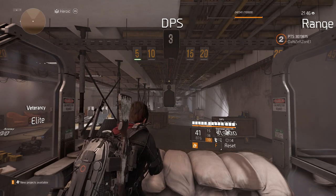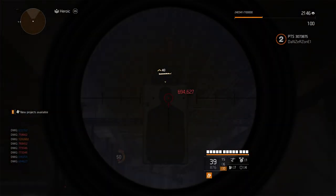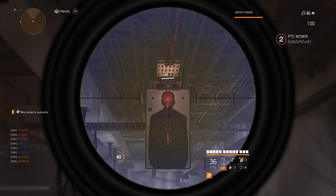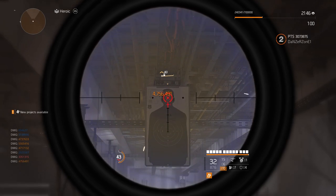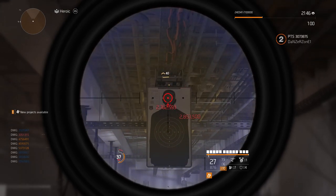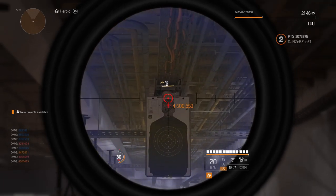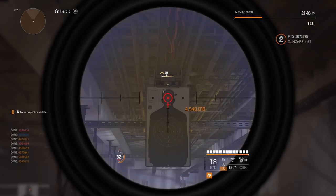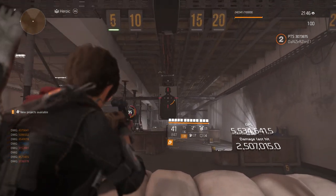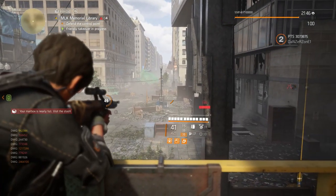Now let's try scoped-in damage. I'm at 48 stacks, so two more headshots and I'll hit 50. Scoped in, I'm already hitting 4.7 million — and that last crit on the head was 5.5 million. Now I'm seeing 5.3 million. My headshot damage isn't at 50 stacks yet, so you can see the Big Horn is actually beating my classic M1A rifle in terms of headshot damage, which is really impressive.